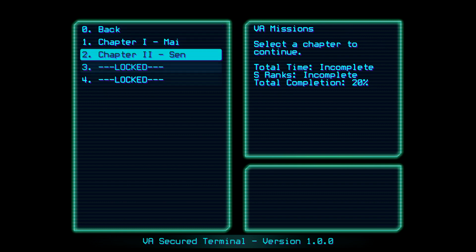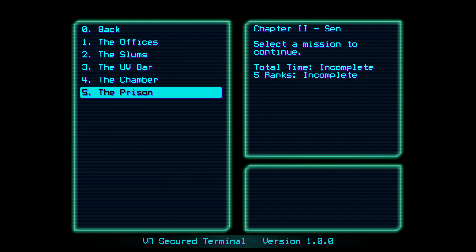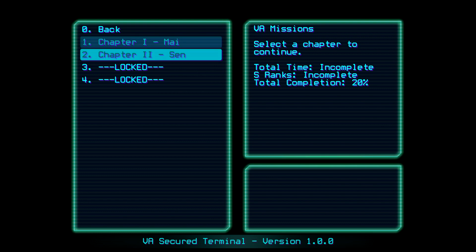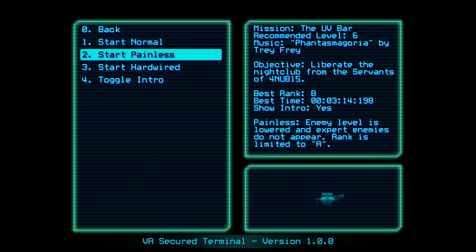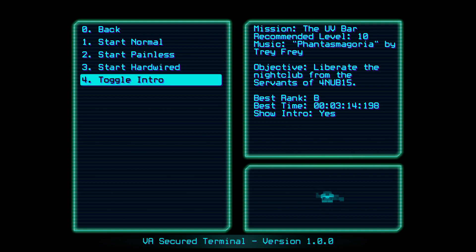In the missions screen I am about halfway through the game, with two more chapters left. Each mission has three difficulty settings: normal, painless, and hardwired — which translate to normal, easy, and hard. You can toggle the intro cutscene on or off, which I'm glad they added because you will be doing the same missions very often. The game is quite a grind to get the necessary levels to survive missions due to randomized elements.